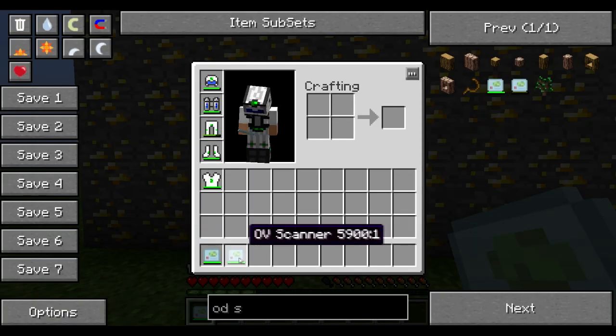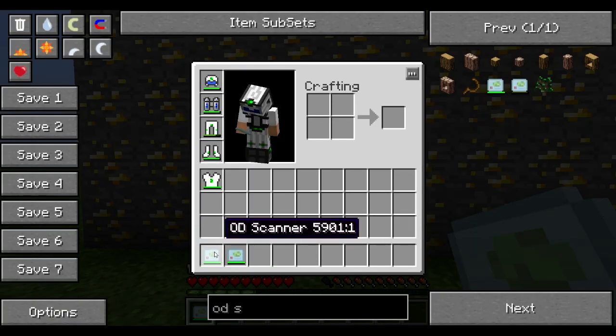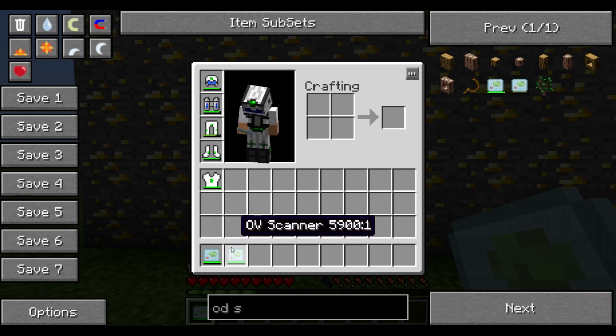The OD scanner and the OV scanner - there's a major difference between the two. The OV scanner does a 9x9x9 cube, and the OD scanner does a 5x5x5 cube.